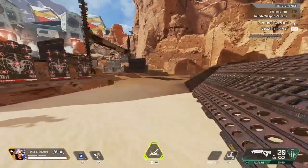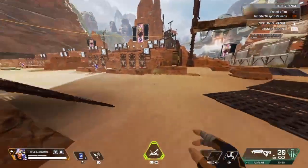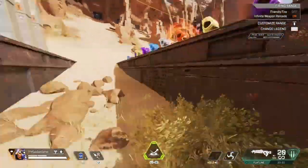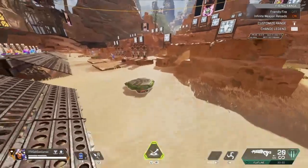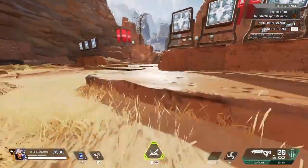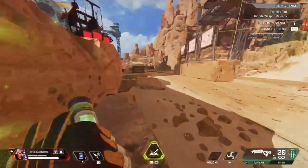You can also hold left or right while bhopping and spam your jump to strafe — I like to call this slide-hop strafing. It's very useful and handy, especially if you're Octane or Horizon.